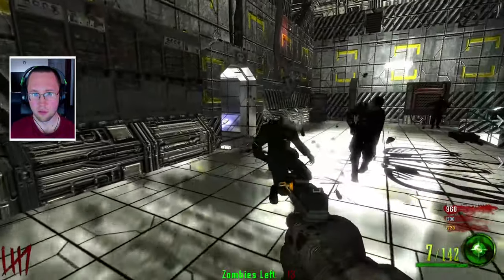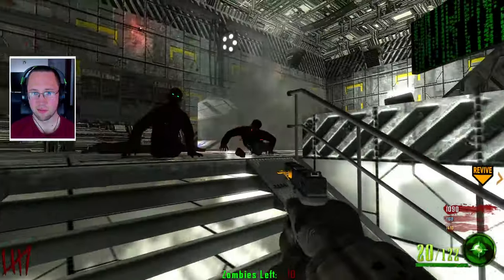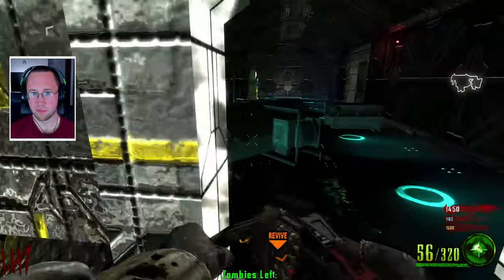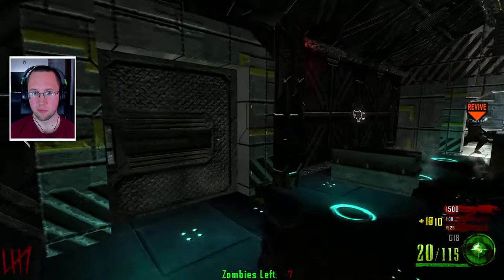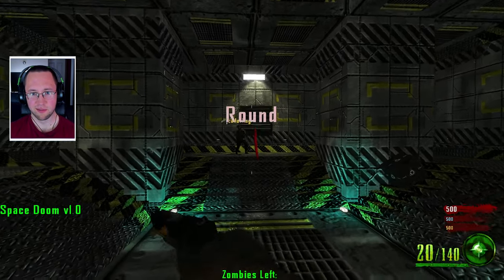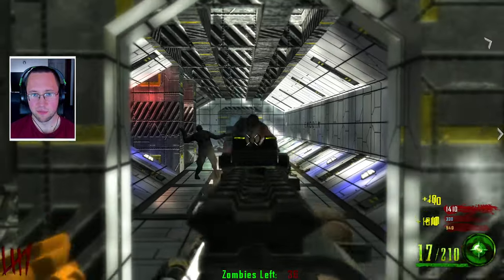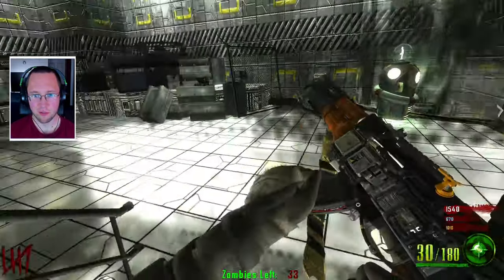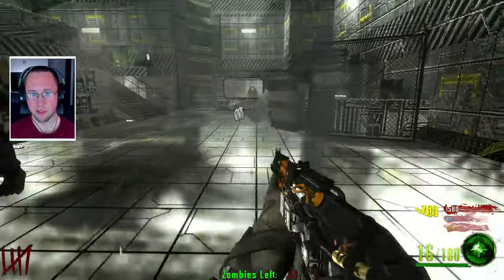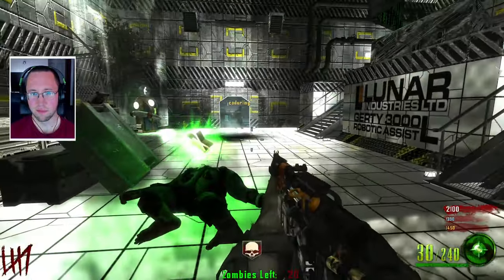That was insane. Try and get a crawler. We might not be able to do this map. We're just gonna have to keep starting over. Three down. We're gonna give it one more go? One of us train down below. Don't go down, whatever you do. He's down! We made it. We've still got 19 zombies. Double points.